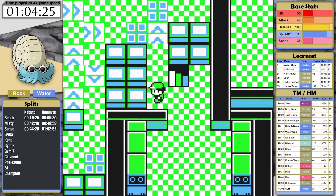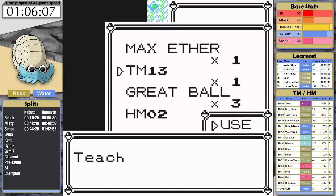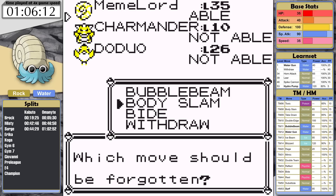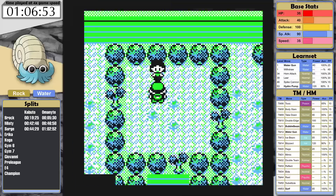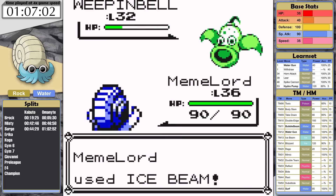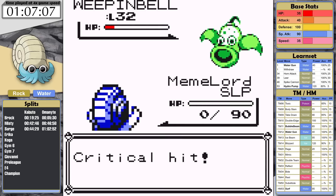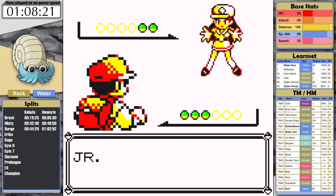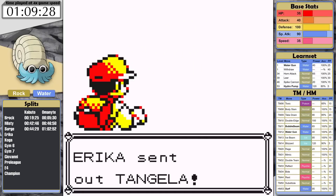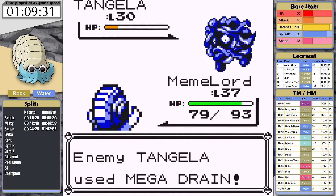Back in Celadon, the Rocket Hideout is easy for Omanyte to get through. Giovanni is a joke, and with that I'm ready to take on Erika. Ice Beam is required here — her grass moves are going to be four times super effective and I'm going to need one-hits if I have any chance for victory. In the first fight, I get a critical hit and knock Tangela out. Weepinbell is less bulky but survives, so I clearly can't do this fight at this level. I finish off all the trainers in her gym to train up. At a higher level, without a critical hit, I still can't knock the Tangela out — it uses Mega Drain and that's it.